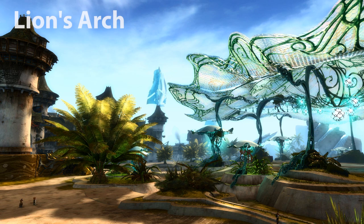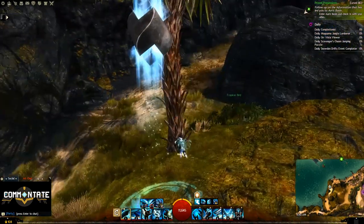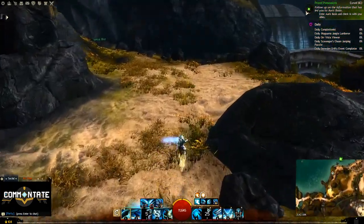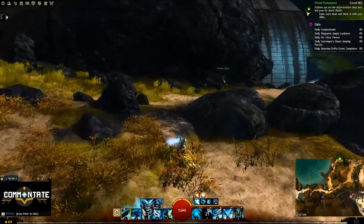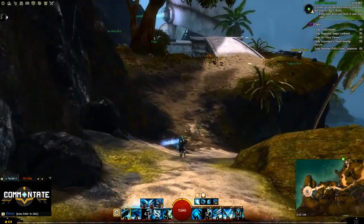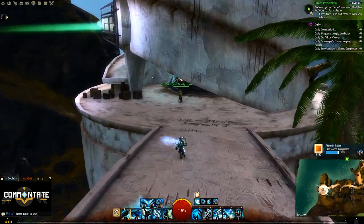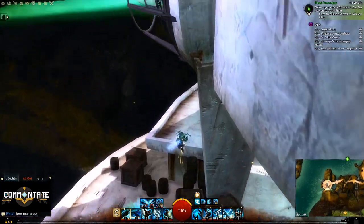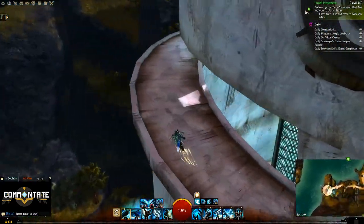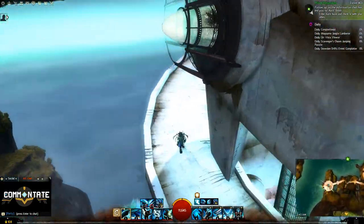The next one is going to be in Lion's Arch, and some of you may already have this one. Head over to the Claw Island Portage Waypoint. From here you're going to want to head west until you reach the lighthouse. Once there you can jump up on some wooden crates and barrels and start spiraling upward. This takes a bit of time, but at the very top there are diving goggles and a diving board waiting for you.